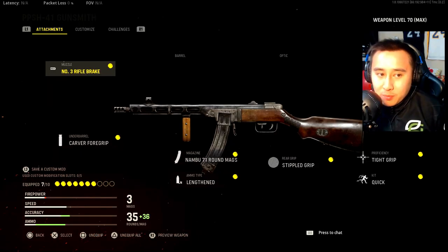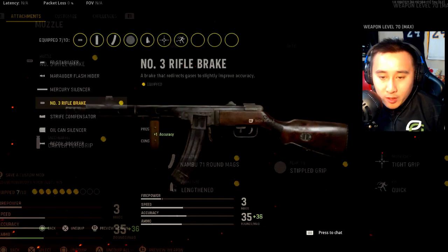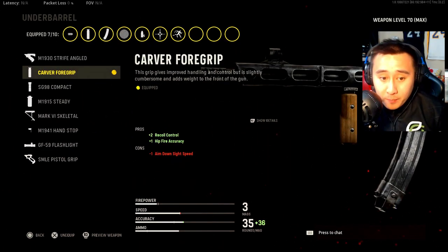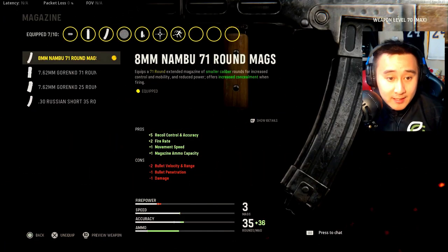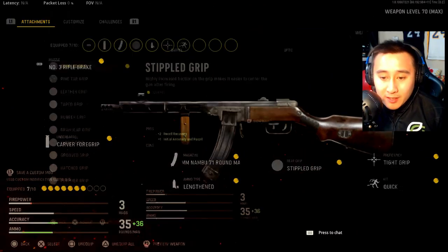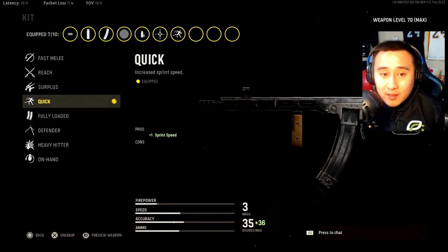For the first attachment I'm rocking is the Rifle Brake Number Three under the muzzle category. My second attachment is the Carver Four Grip. My third is the Nambo 71 Round Mags. Fourth is the Lincoln stippled grip, the tight grip, and finally the quick.